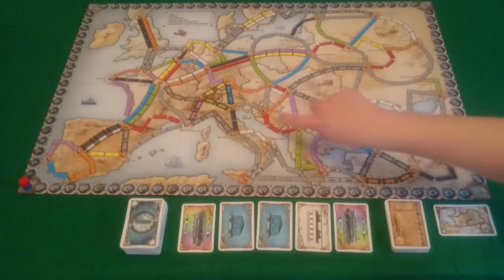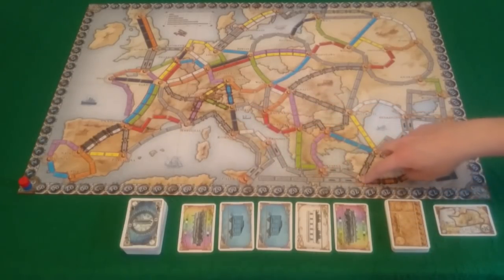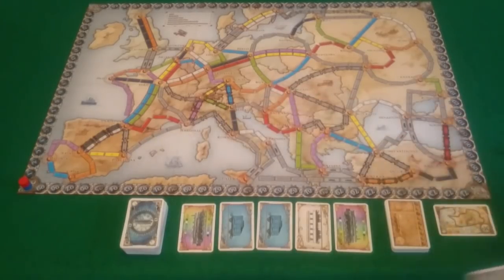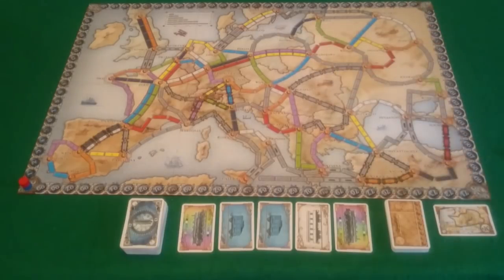You also gain points by completing your tickets. However, if you fail to complete any tickets you get minus points. The number of points shown in the bottom right corner of each ticket is what you gain for completing it — and also what you lose if you fail to complete it. To complete a ticket you just need to draw a line with your trains between the two cities; it does not have to be a direct route. Always keep in mind you have a fixed number of trains.